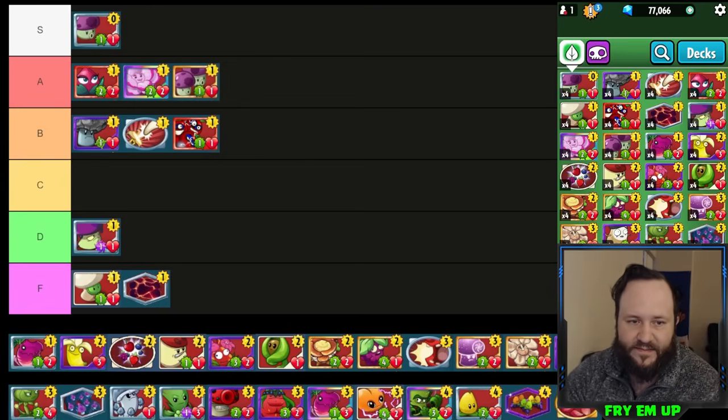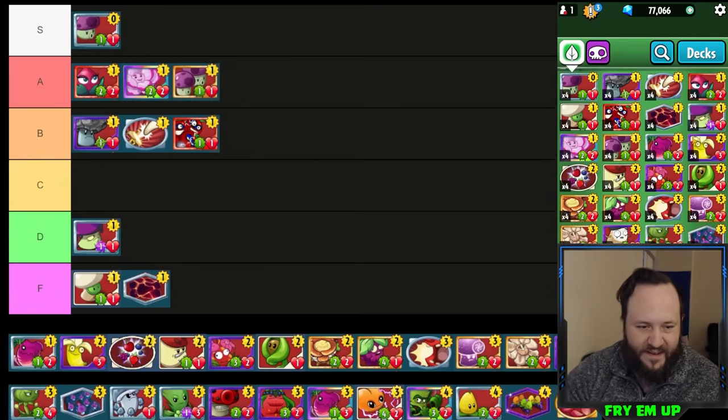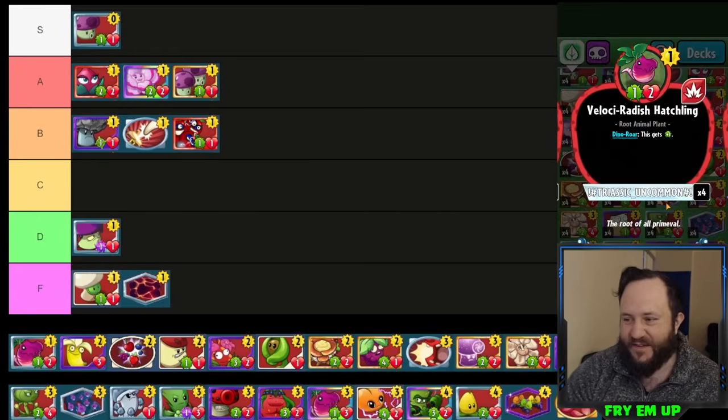I'm going to put Shroom for Two in A-tier — it might be S-tier, it's either high A or low S, but honestly I think Puffsroom is the better card so I'll reserve S-tier for Puffsroom.